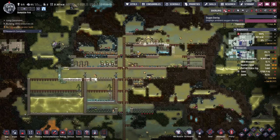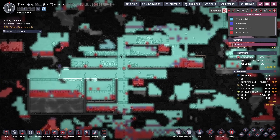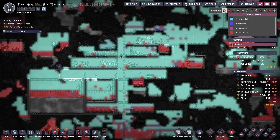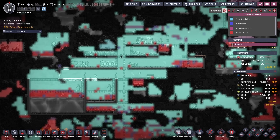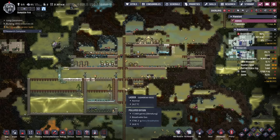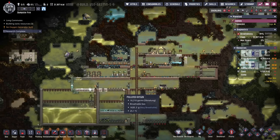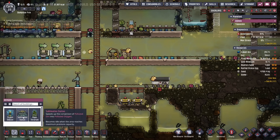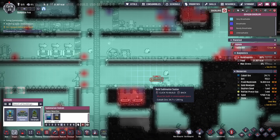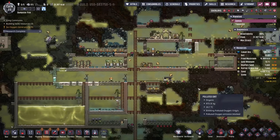One thing you've got to give the metallic swampy asteroids: you don't have to worry about oxygen. It's cycle 22 and quite frankly I just don't care about building any sort of oxygen machine. We have so much polluted water off-gassing right now, and I don't have a reliable ability to make sand to put into deodorizers. Otherwise we could set up our sort of sublimation station deodorizer area and start creating clean oxygen, but right now it's just not worth it.